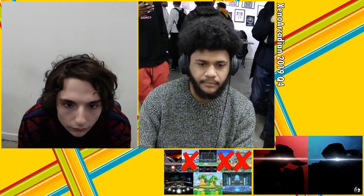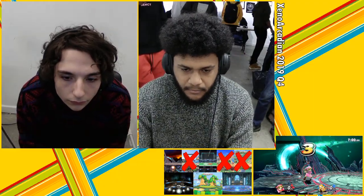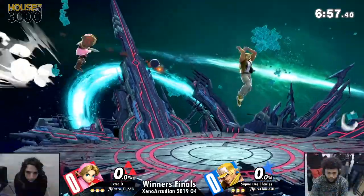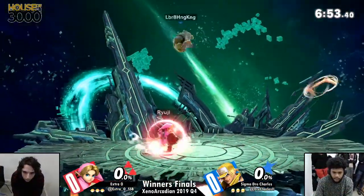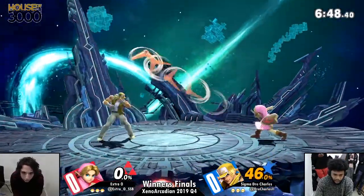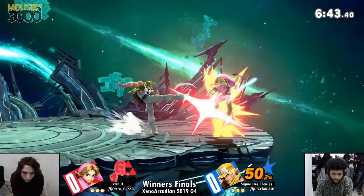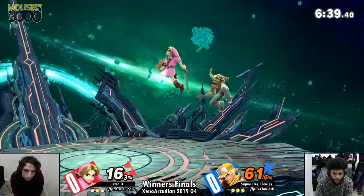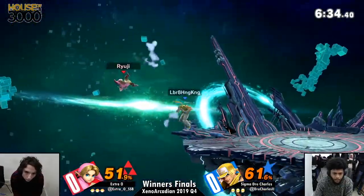One of his really good disjoints is how good of a projectile power wave is — this man has just been shooting the gun all night long, and Final Destination is a great map for that. I just noticed how large the power wave is; it was able to intercept the arrow. So that's definitely going to be a tool we'll see a lot in this matchup. If Extra O is going to want to maintain any fire arrow presence, it's going to be through aerial pressure or close-range hit confirms, otherwise Dre is going to have a wonderful time picking through that.